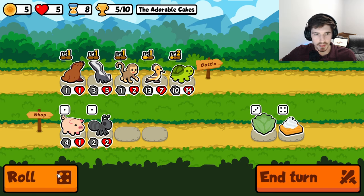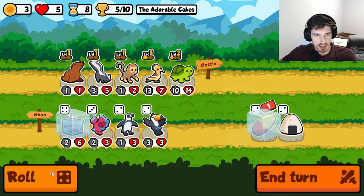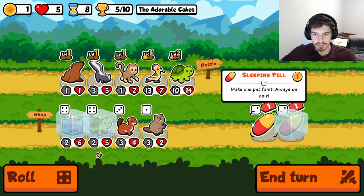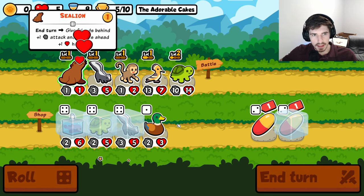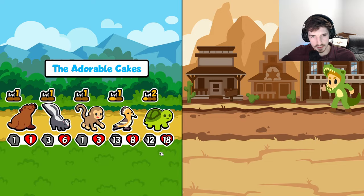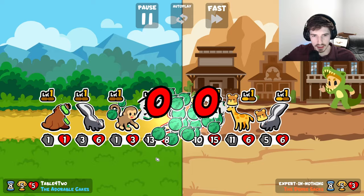Not bad, actually. Always keep the pill around - one off. We'll keep just one pill, actually. Until we get our tier five - at tier five we actually start caring about some of the pets.